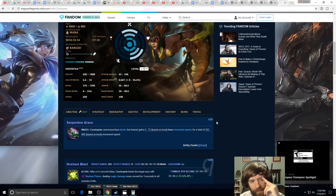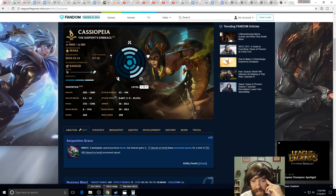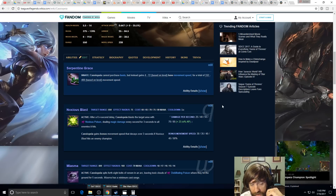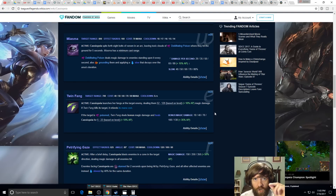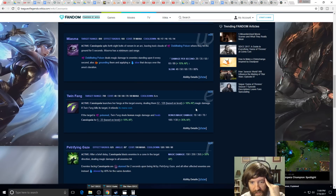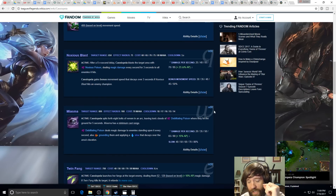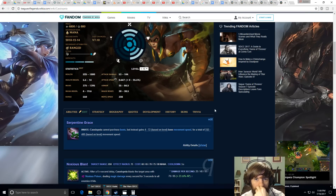Cassiopeia is hard to play correctly but she's a great choice because she has very heavy sustained damage, scales really well since she doesn't need to buy boots, has great wave clear, great lane control, great dragon control, excellent AoE teamfighting, and very high sustained damage. When you Kayle ult her and she just gets to sit there spamming Twin Fangs, it's an astronomical amount of damage in a teamfight. Ziggs is another option but he's more of a burst poke champion.